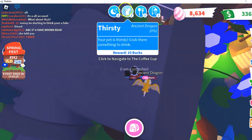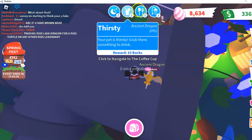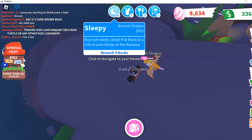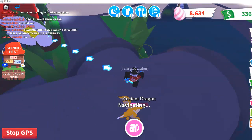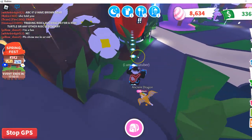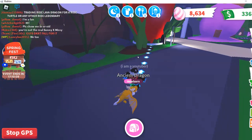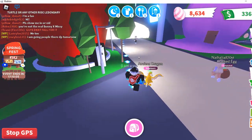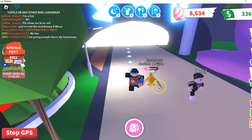Then you see these at the top. You can press on any one of them, and this arrow leads you there. Then you keep on following that arrow, and then it leads you to the place.